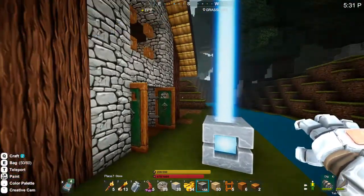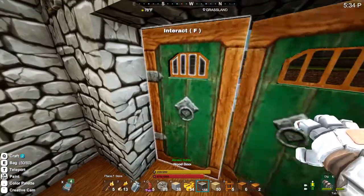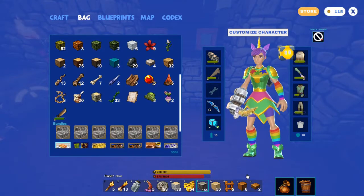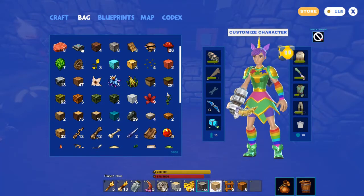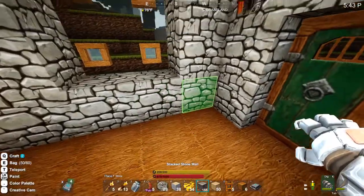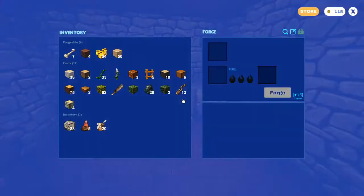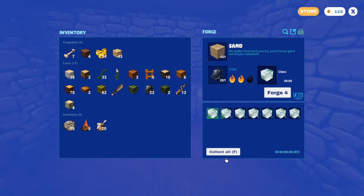Funny story — I got lost after I picked up that touchstone, so first thing we're going to do is put that touchstone back down. We got lost but we have our sand. We're going to use our forge and make some glass for our little wood windows.